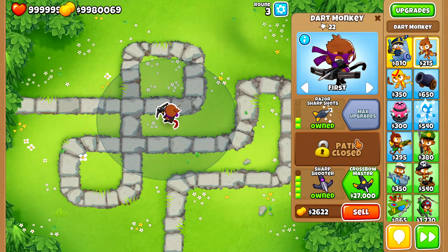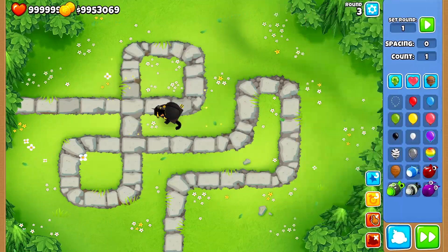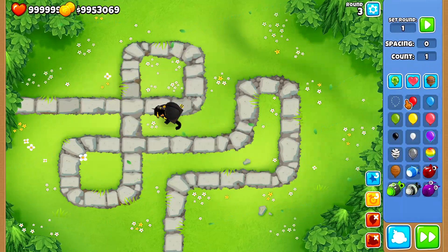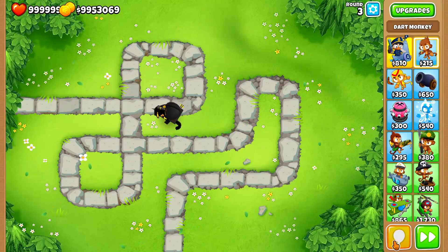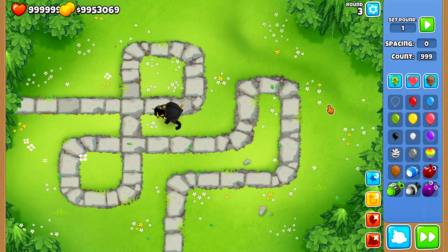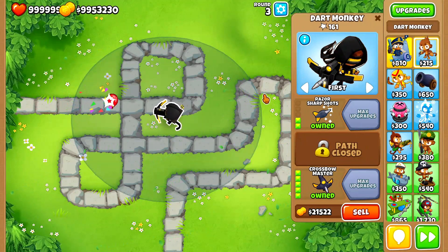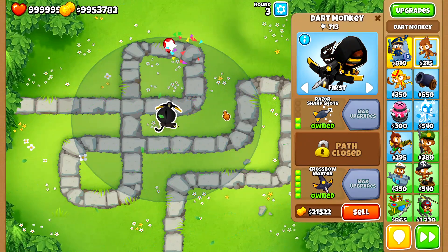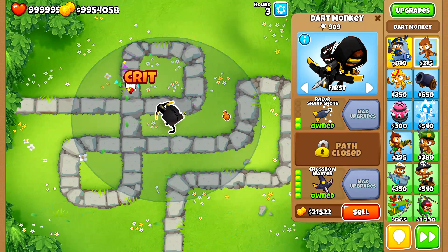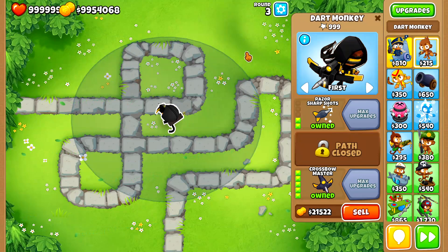This should be interesting. Let's get the Crossbow Master with the top path cross and see what happens. Reset the pop count, set up 999 balloons. 23! Yes, it is doing 23 damage per shot - and in fact it actually managed to destroy all 999 in one pass. So that's pretty cool.